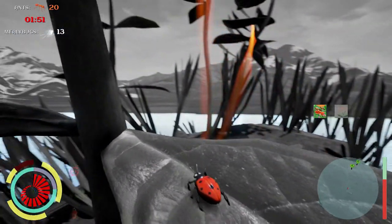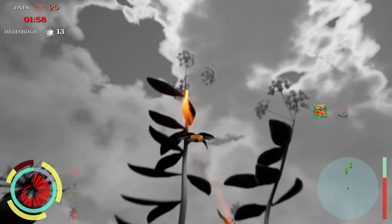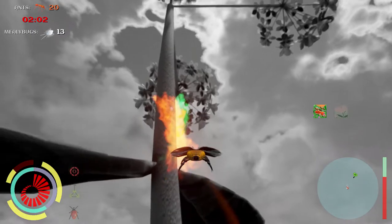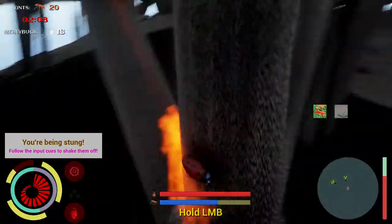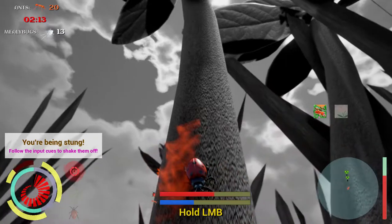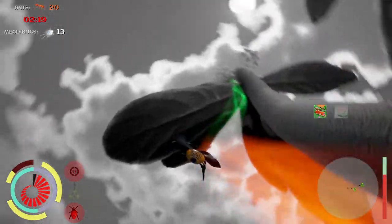The next set of ants and mealybugs are up there. This time I'm going to try a slightly different strategy — I'm going to go for a mid-air grab on the mealybug. Let's see how that works out. So slow down — and the ants got to me. Out-grapple them. Each time I do that the ants lose a bit of stamina.